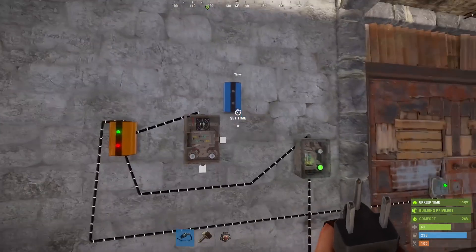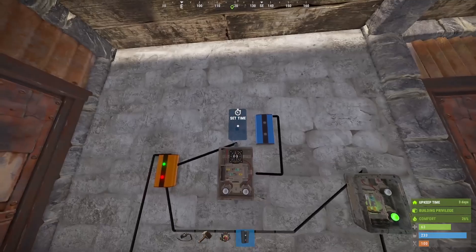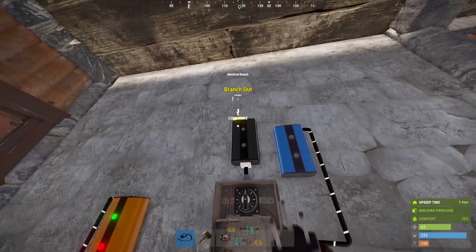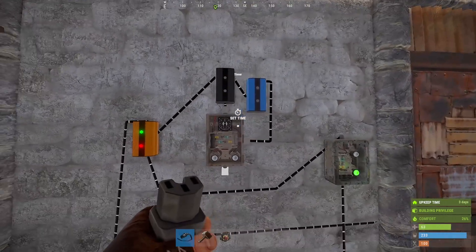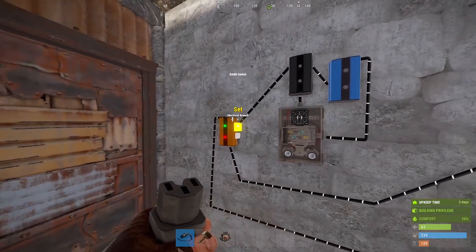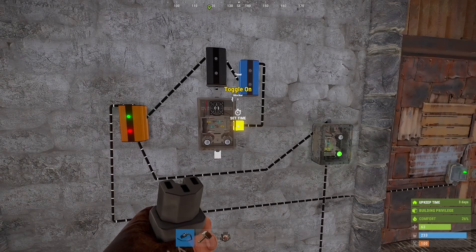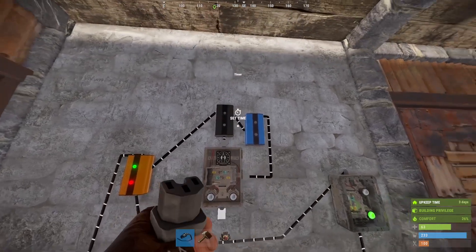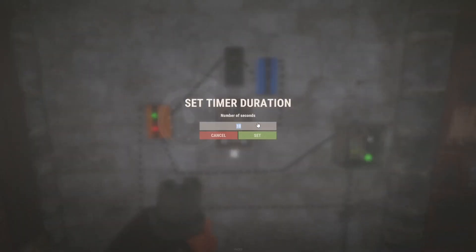First, we'll add a blocker. This blocker is going to have constant power flowing through it, which is going to come out and attempt to activate the timer. The next thing we'll do is add an electrical branch in order to split the power coming out of the timer — one going to the set node on the RAND switch, and the rest coming into the block pass-through on the blocker. The way this works is while the timer is active, it's going to attempt to change the state of the door via the RAND switch, and at the same time block power from passing through the blocker into the toggle on node on the switch. When the timer has finished its activation, it will stop blocking the blocker, allowing that constant power to flow through and reactivate the timer via the toggle on node. This creates an infinite loop of the timer reactivating itself and attempting to open the door at a set period of time. While you can set this for 10 seconds, I recommend something a little more inconsistent, such as 7, 21, or 13 seconds.